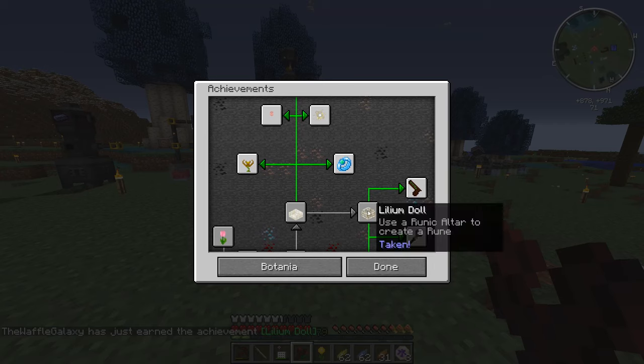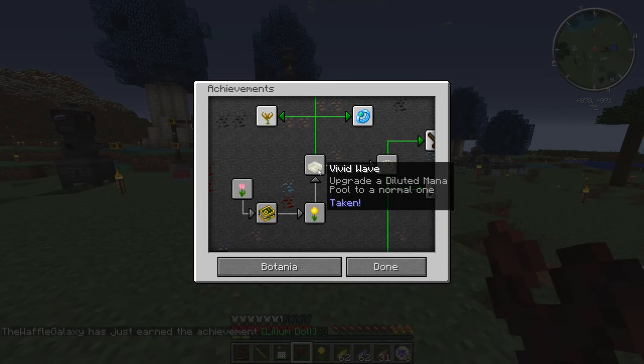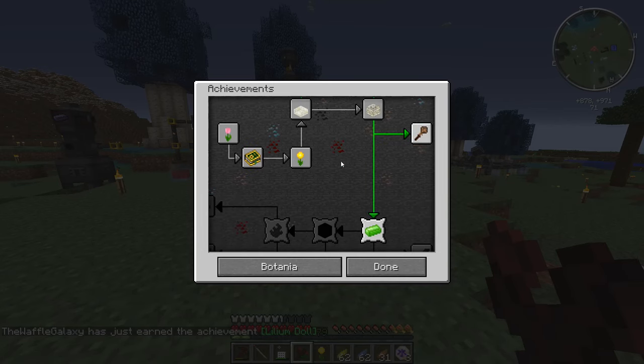Make a Daybloom in the Petal Apothecary. Limb Doll. There it is. Create a... wait, what? Use... Oh, I guess that's because I didn't get the achievement. Okay. Kind of makes sense.